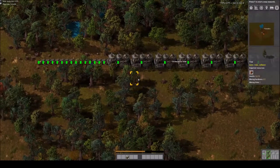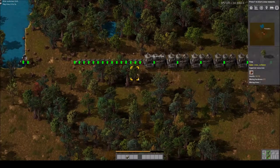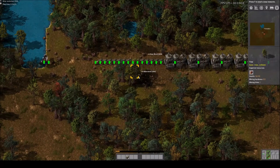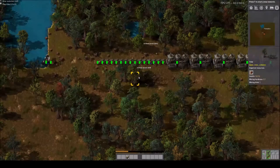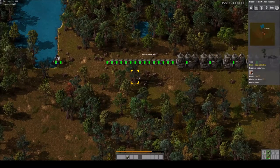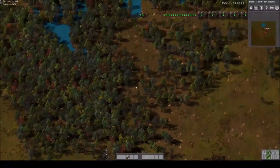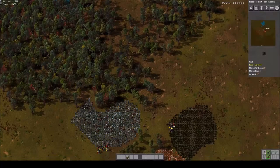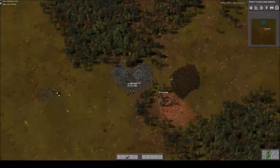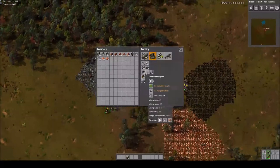So we've got our first steam engine chain going. I'm clearing trees because I know there's going to be a conveyor belt with burner inserters right here. I might add Auto Research for the next session because mid-game when everything gets researched in two seconds and you constantly have to choose new research is really annoying.